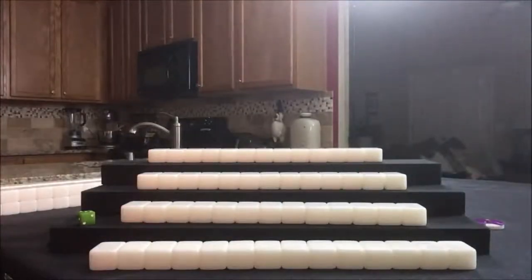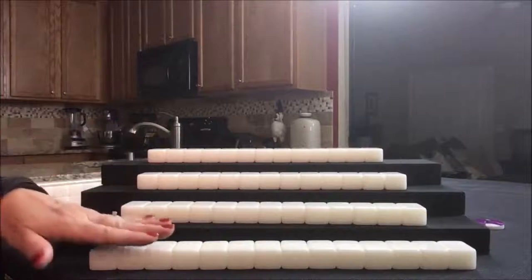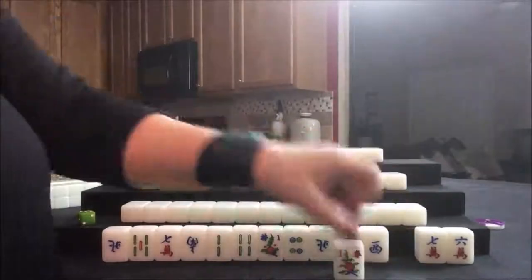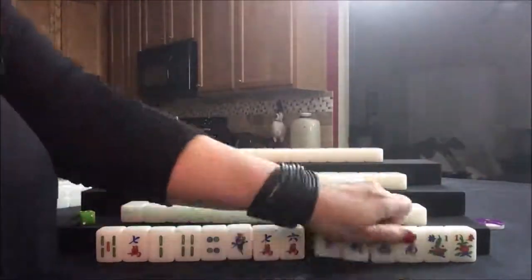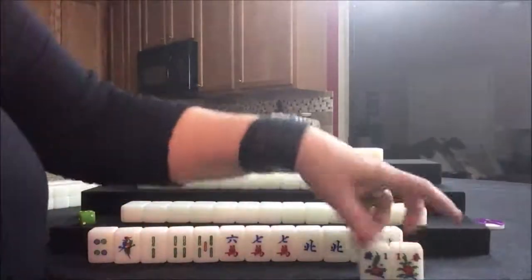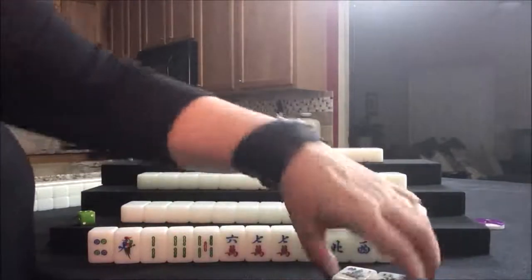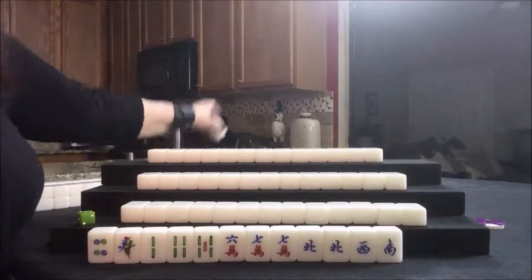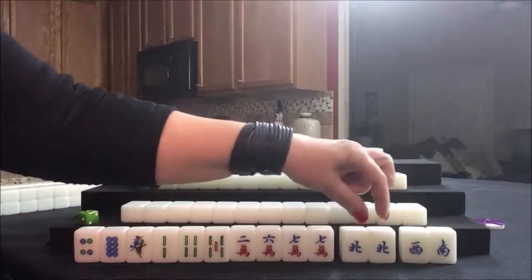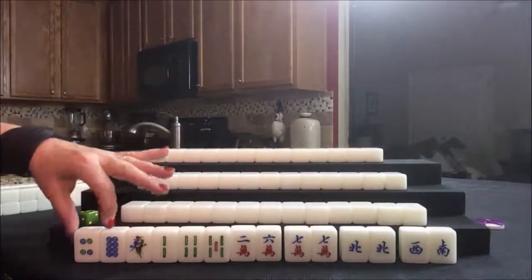We're ready to check out everybody's opening hand or dealt hand. So let's go ahead and look at the dealer, East, Player 1. They have two of their own flowers. They're going to get two fawn for that already. So I'll put those out and we'll get replacements from the back of the wall. For this player we have a pair of Norths, a pair of Seven Cracks, and then a bunch of single number tiles.